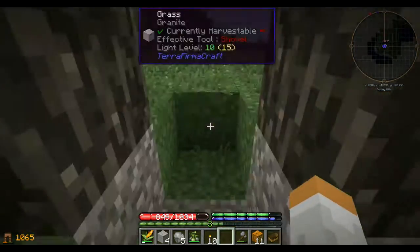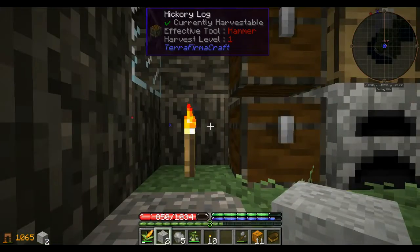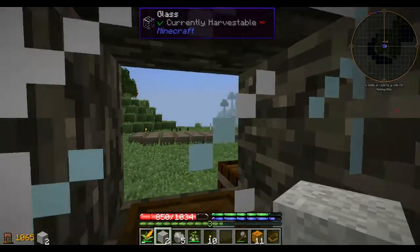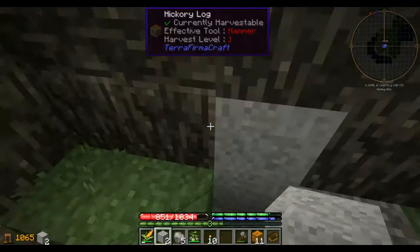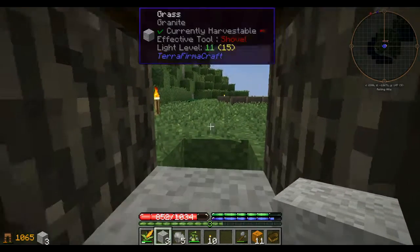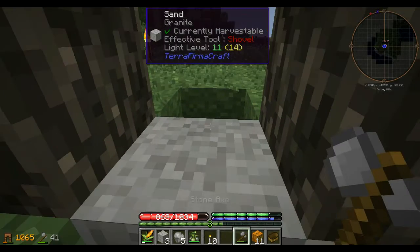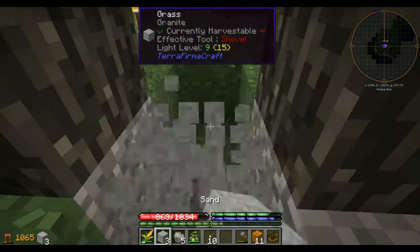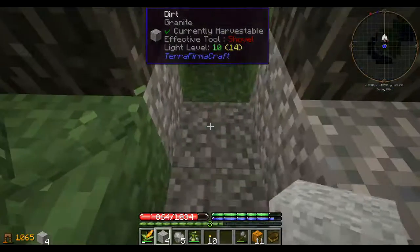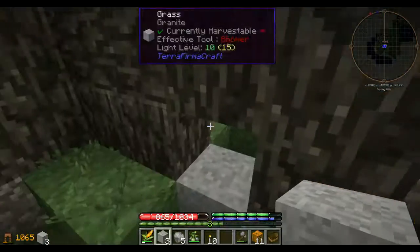What I've been doing at night is blocking this off and waiting for mobs to spawn out there. If it's a mob I know I can handle, I go ahead and open this up, wait for the mob to drop in, and axe them to death right here. When the coast is clear I go out real quick, grab their items, and put the block back down — that's how I've been spending the night since I can't really be out running around.